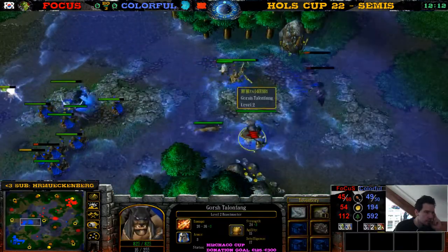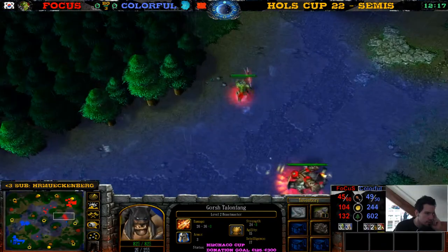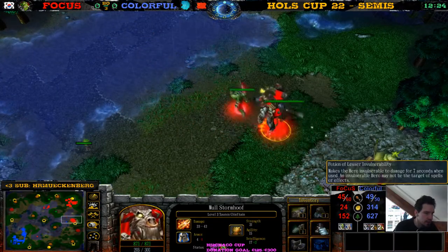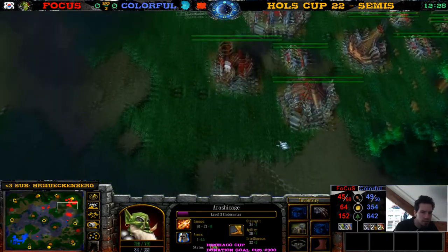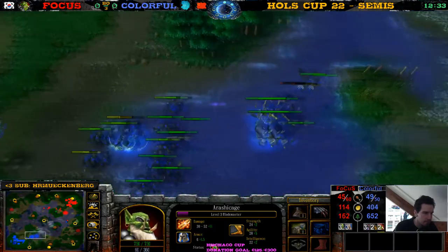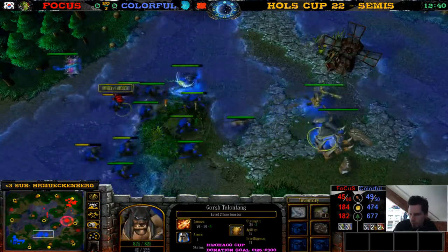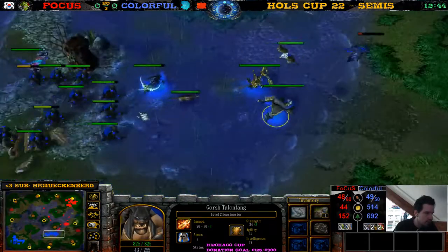We have a Heal Scroll now for the Night Elf. Sentry Ward for Colorful. Another info potion would be necessary — that's what he buys, plus a mana potion. Focus at 45 supply, Colorful at 49. Another Sentry Ward goes down. Mech Gob is level two, Beast Master level two, Demon Hunter level three. Do we have another engagement here?